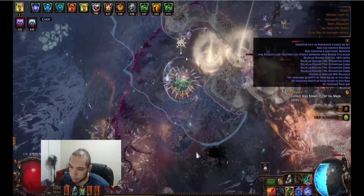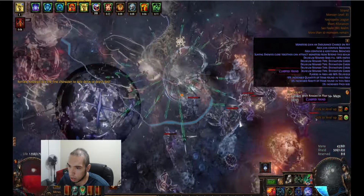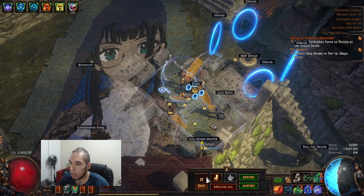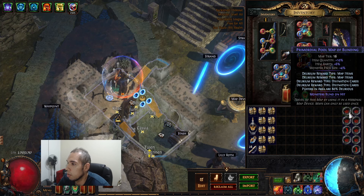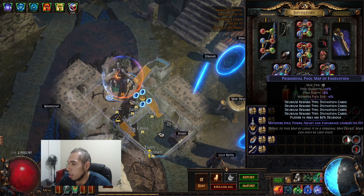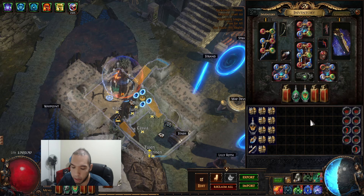I'm gonna show the strategy here. So if you don't know how this works, you just go for 4 or 5 — or 3 I guess — daily orbs. You can do diviners, map, fossil, or skittering. Any of those 4 are good. The map can just be blue maps, easy maps — you don't have to do rare maps.